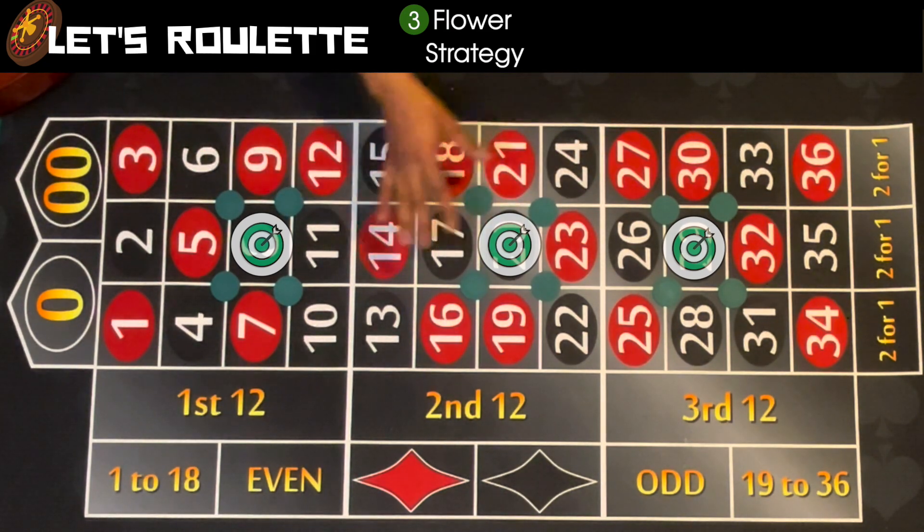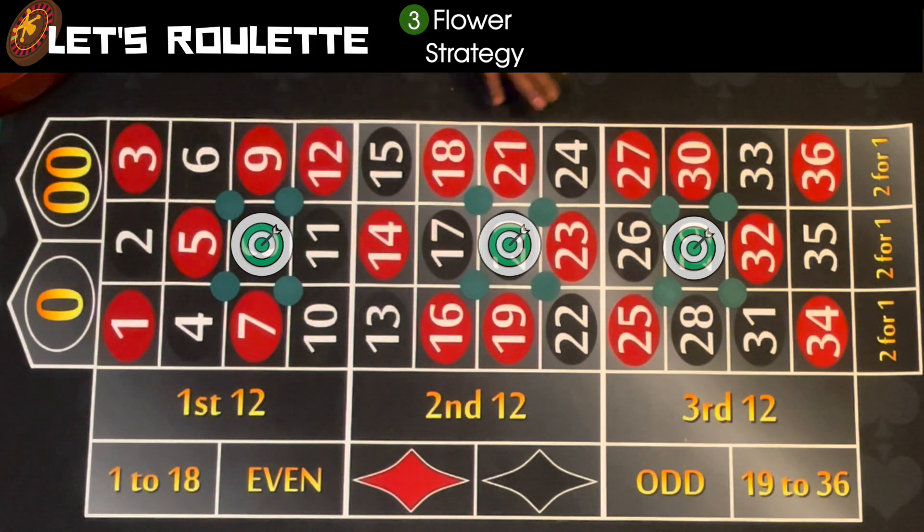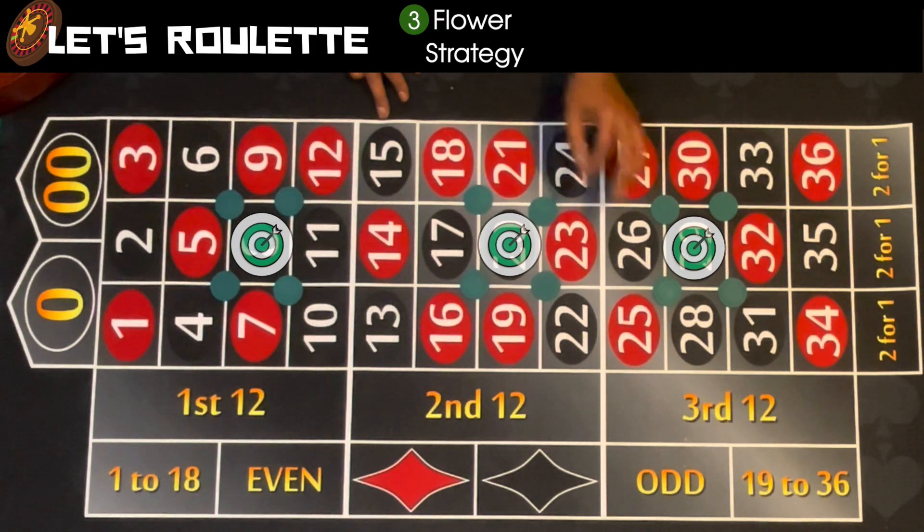With this setup, 71% of the numbers on the board have some sort of bet on them. That 71% sounds really good, but I'll explain why there's a not-so-good part to it in a bit. Obviously, if you hit 0, 1, 2, 3, 13 through 15, or 34 through 35, you lose your fifteen bucks.